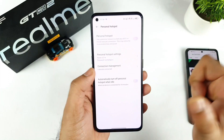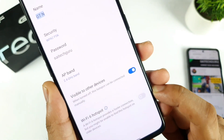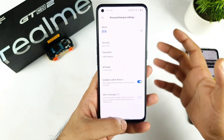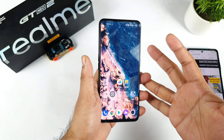Next, regarding the Wi-Fi 6 capabilities — in the personal hotspot, you can actually create a Wi-Fi 6 hotspot as well. As you can see, there's an option to do that. If you want, you can create a Wi-Fi 6 hotspot. So now we know about 5G, and Wi-Fi 6 and everything.